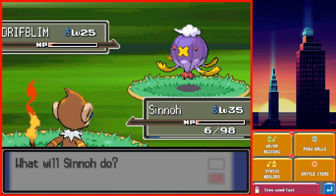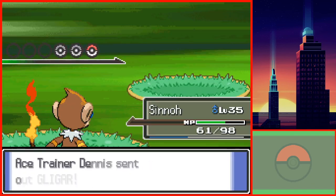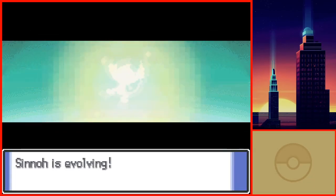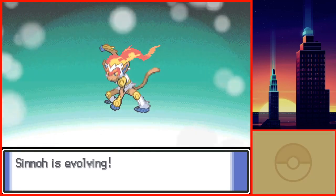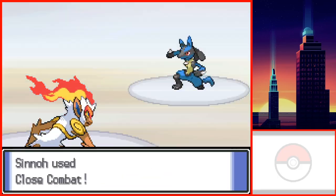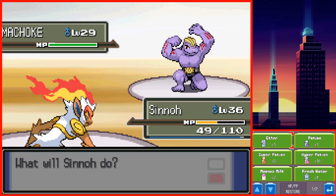This was the scariest battle I had during this run so far. Thankfully, after this battle Sinnoh evolved into Infernape, which is really rewarding. Although Close Combat only has 5 Power Points, I decided to teach it over Ember anyway due to its high damage. I decided to give the Experience Share to Kalos as well and went to challenge the gym. This gym wasn't too bad, and after the battle Kalos evolved into a Bibarel.